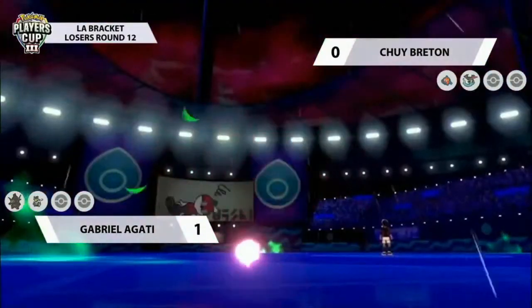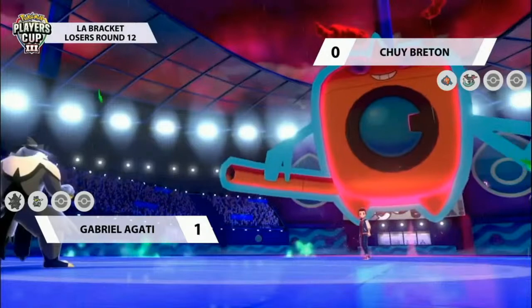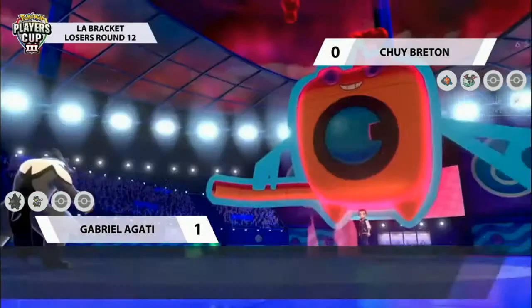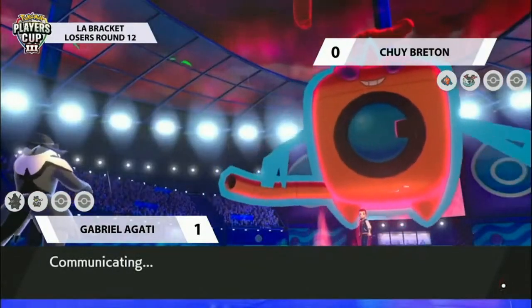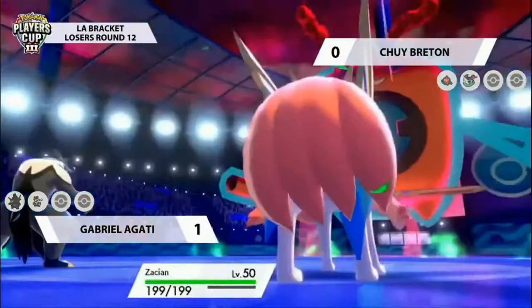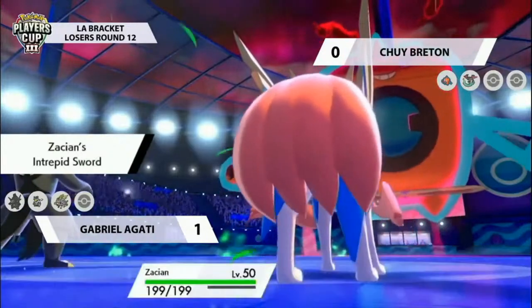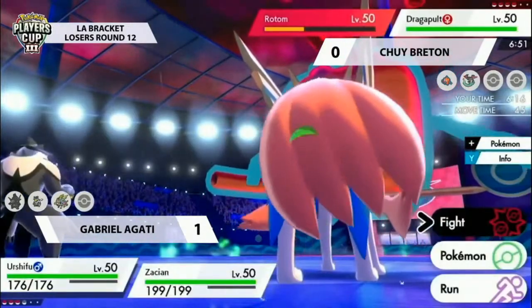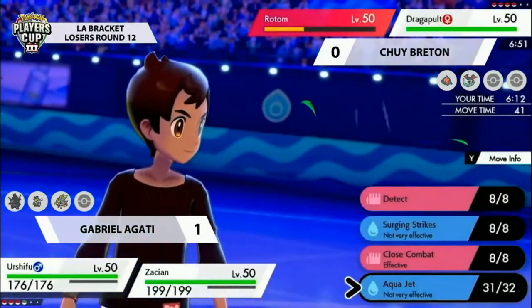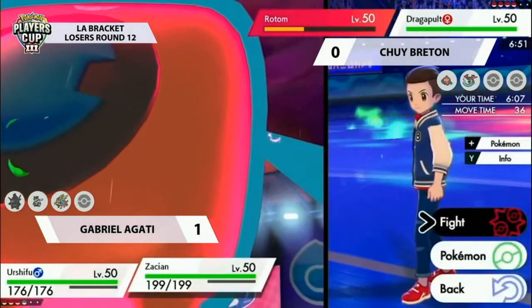Without Coalossal really doing very much at all — it set up the Grassy Terrain and got a bit of damage onto Rotom, but wasn't very effective, not like we've known Coalossal to be in the past. That just shows how good an option Rotom-Wash is against the Gigantamax Coalossal. Chewy made a really great play: not opting to slow it down with support tools, just going straight on the offensive — and it's really paid off. Zacian now comes onto the field, but Dragapult has slipped away using Phantom Force for a free attack this turn.